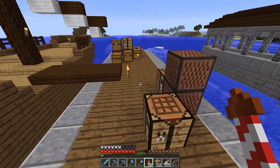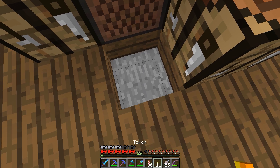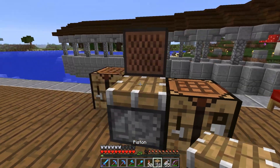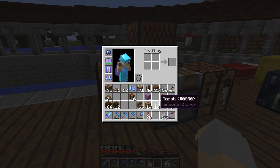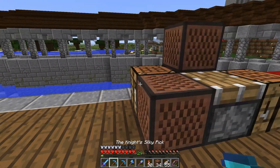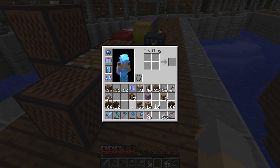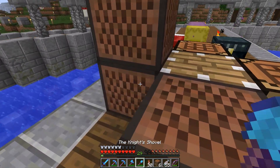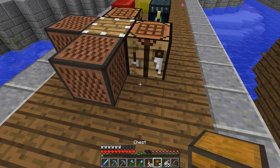We can use pistons to hide some lighting. If we say right here is a spot where I want to hide light, we put a sea lantern down, then put a piston on top of it like that. This is a place where we would put crates, so we put another crate here. In theory, this should be a good spot to hide some lighting.